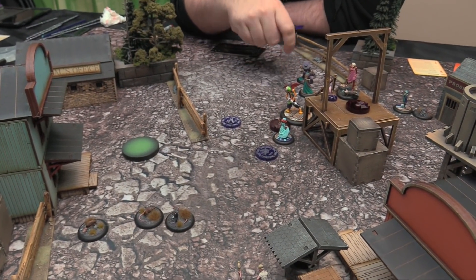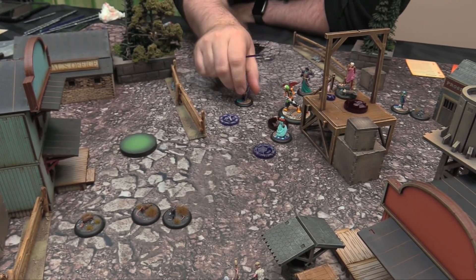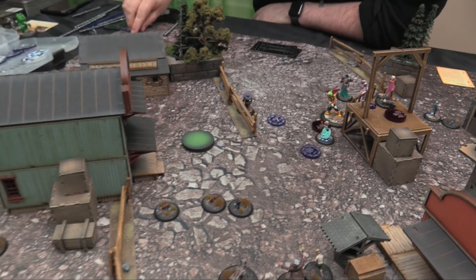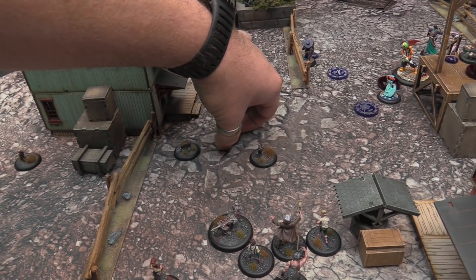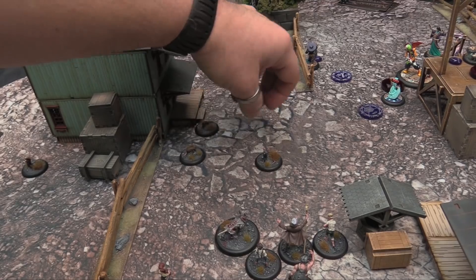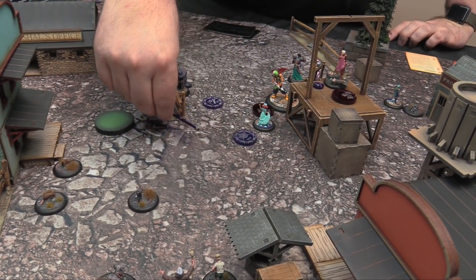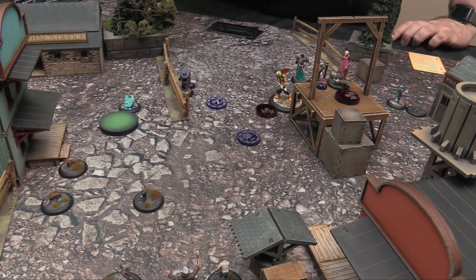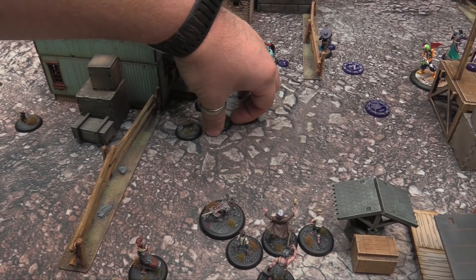Brutal Effigy activates: Fear Not the Sword on Collodi, then walks twice. A rat activates and goes over. A puppet activates — walks so it doesn't get blight, then walks into the back. This rat just goes to stand over here.